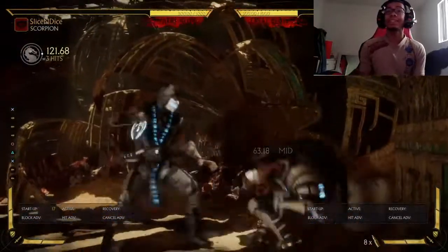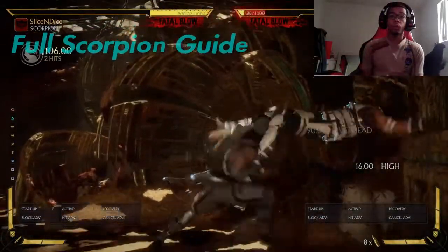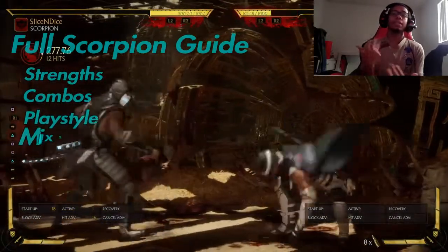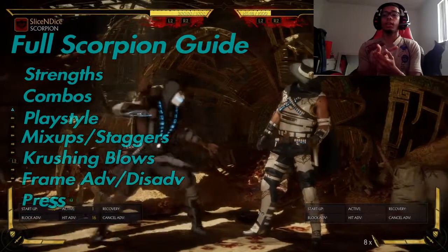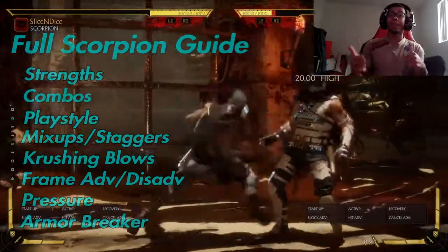Yo, what's going on guys? Ninja here bringing everybody a new video. In this video we're going to talk about Scorpion. We're going to do a full breakdown of Scorpion. We're going to be talking about his strengths, basic combos, advanced combos, his play style, his mix-ups, crushing blows, frame advantage and disadvantage, applying pressure, and also his armor breaker. And we're going to get into it right here, right now. Let's do it.